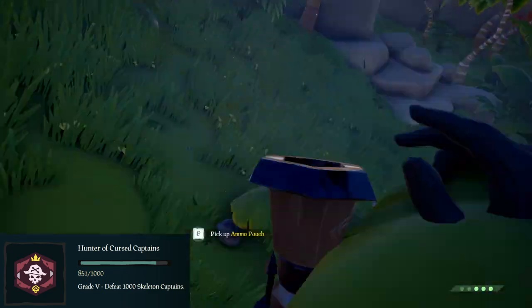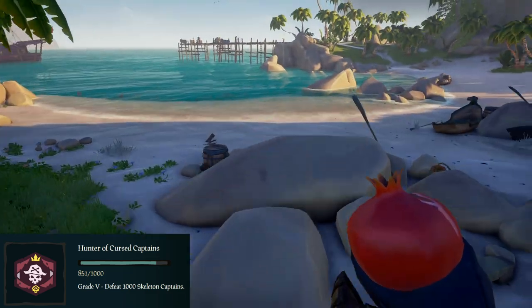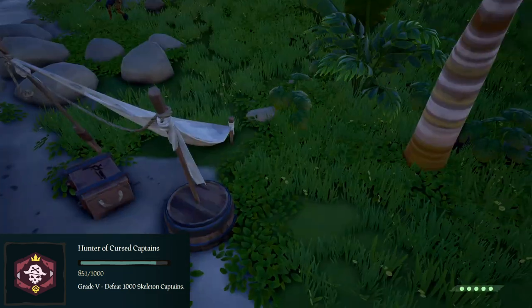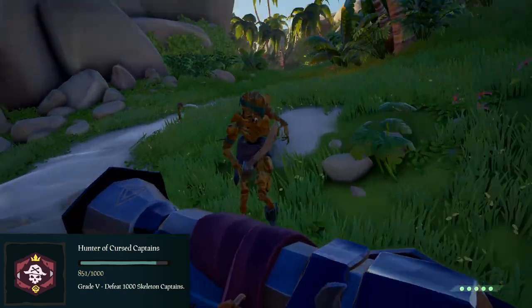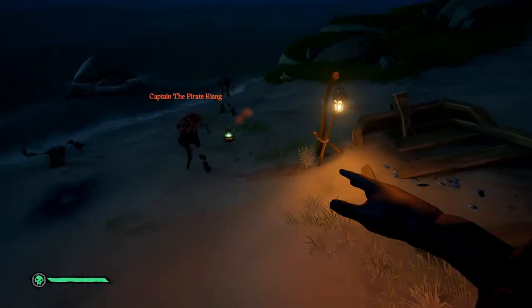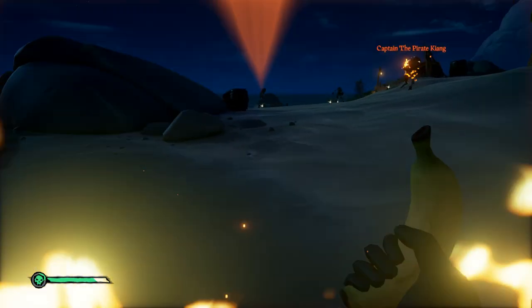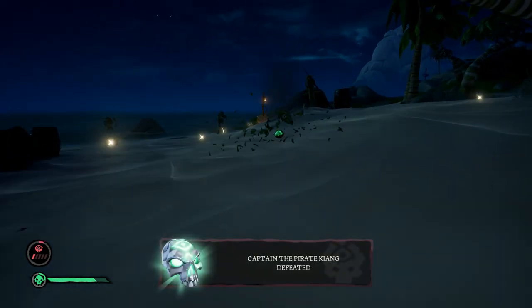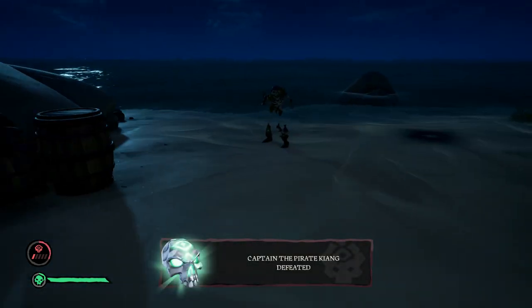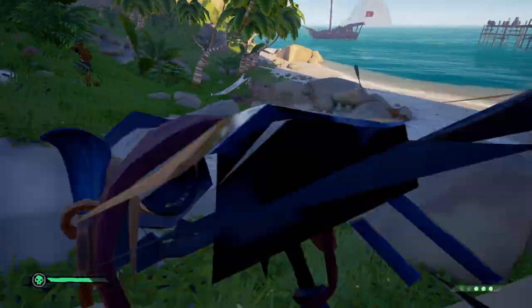There's one more important thing to know before heading out: what exactly a skeleton captain is. Skeleton captains are skeletons that spawn with a red or orange name tag above their head that has "captain" in their name. If they don't have "captain" in their name, they technically count as skeleton crew and will work towards the Hunter of Cursed Crew commendation, but not the Hunter of Cursed Captains commendation.